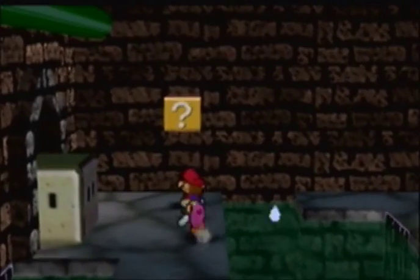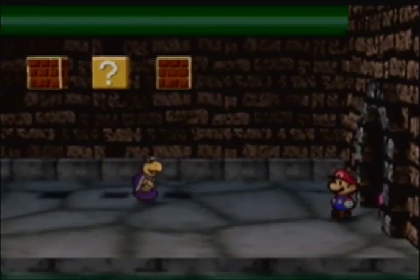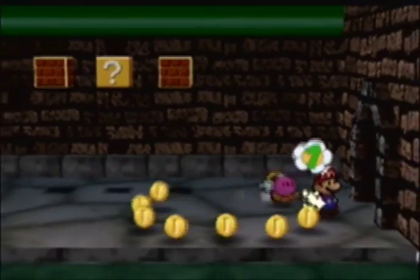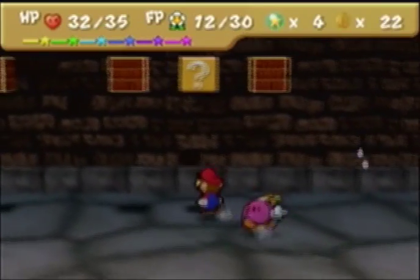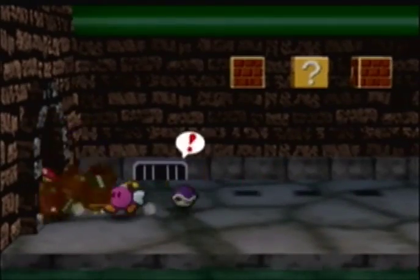We have a Metal Block here. In here, that's just a single coin. And we got Dark Koopas here. Those guys aren't worth much anymore — the only thing good for are the coins. I'm not gonna worry about fighting them. Get outta here!